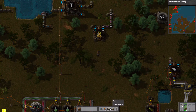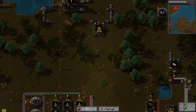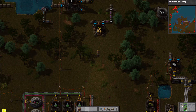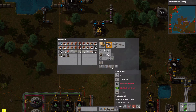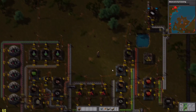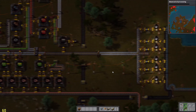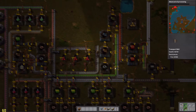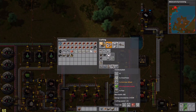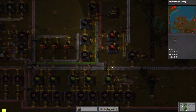We are going to need a chemical plant, which means we need iron. We might as well also grab some steel while we're at it.